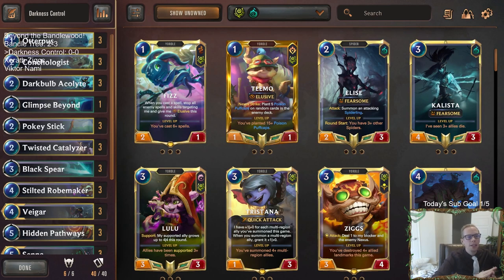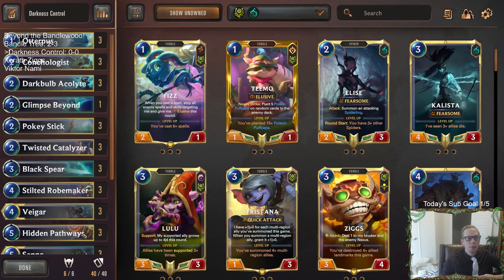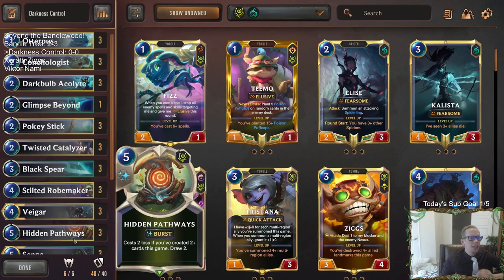We were playing nine new cards in the deck. We're playing Hidden Pathways now. This card looked pretty impressive — it's very easy to create two-plus cards, so it's basically three mana burst speed draw two. Before, we played Stalking Shadow and another copy of Glimpse Beyond, and just getting rid of those and having Pathways be our draw two. That's one change.